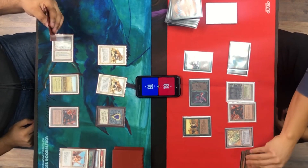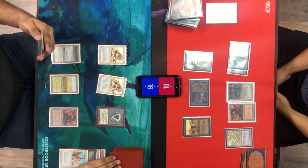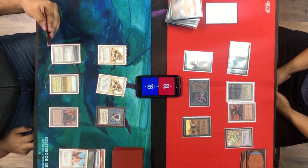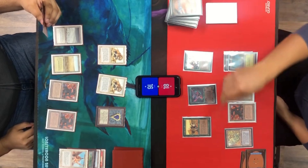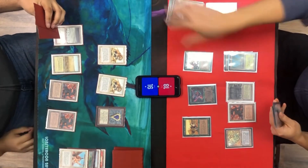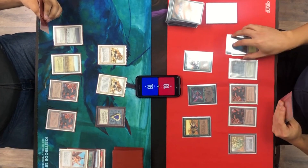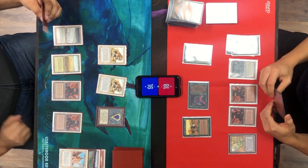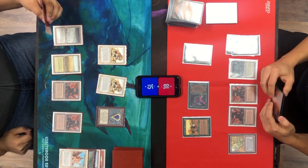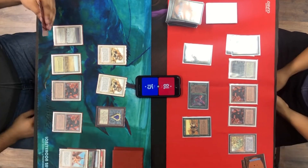He taps two green for a Dervish, costing one, flying — which I cannot block. I'm at 16. That Dervish I'm not too afraid of with my creatures, and I also have a Factory for blocking. But if he goes wider it gets tricky — he could attack, I block, then he Mazes his own attacker so he doesn't lose his guy. I play a second Factory, but then he matches with his own second Factory. He's attacking with the Script Sprite.